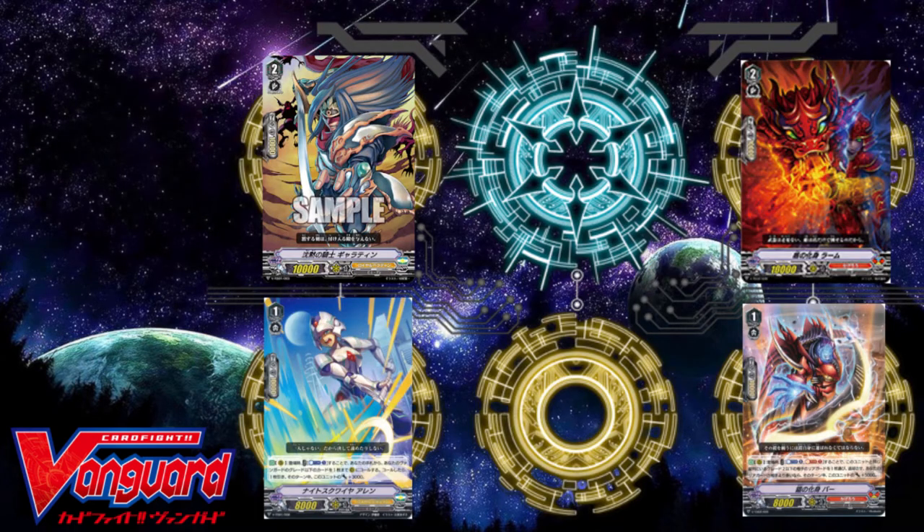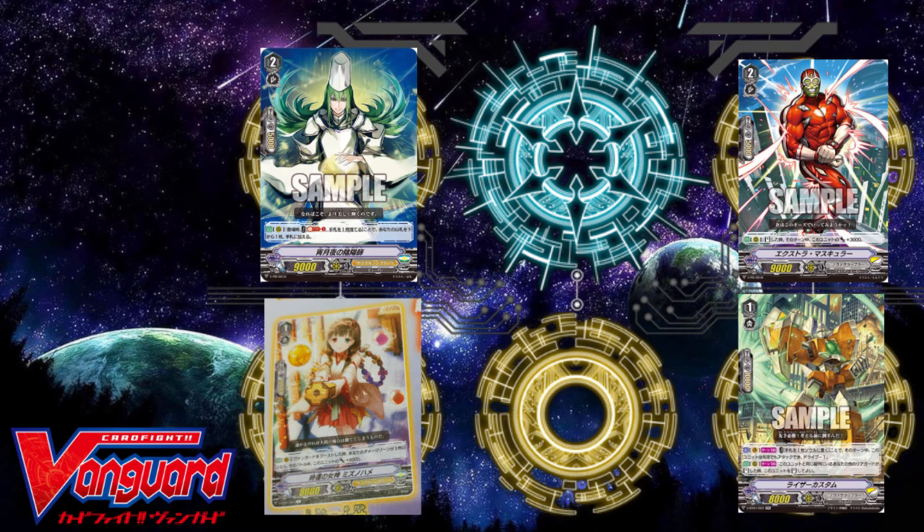Seems easy enough, right? Virtually every grade 2 has 10,000 power and almost all the grade 1s have 8,000 power. But notice that I'm only showing Kagero and Royal Paladin units. Let's take a look at a standard grade 2 and grade 1 column for Oracles and Novas. The base power for Protect and Accel clans is in fact reduced by 1,000 power, and here's where Bushiroad's design for Force as a more balanced clan between attack and defense really starts to show.